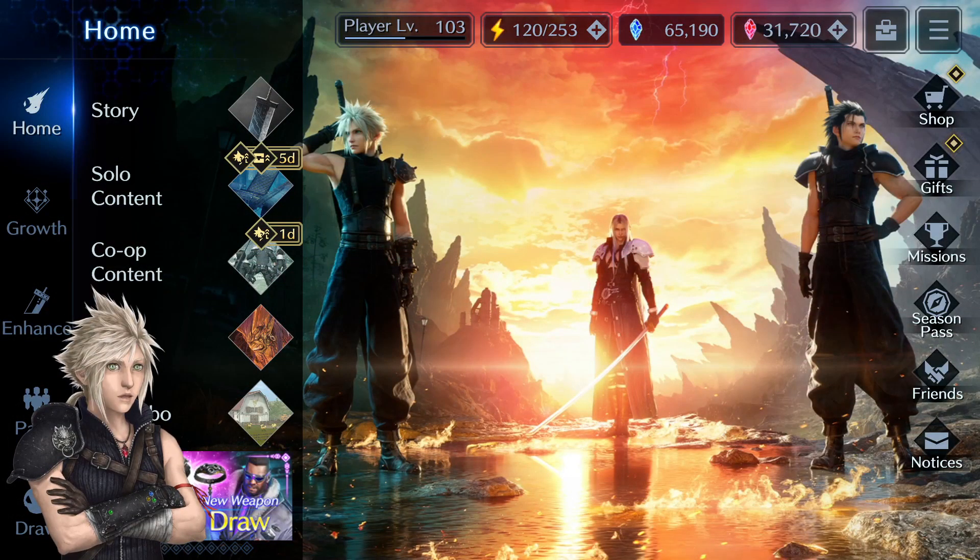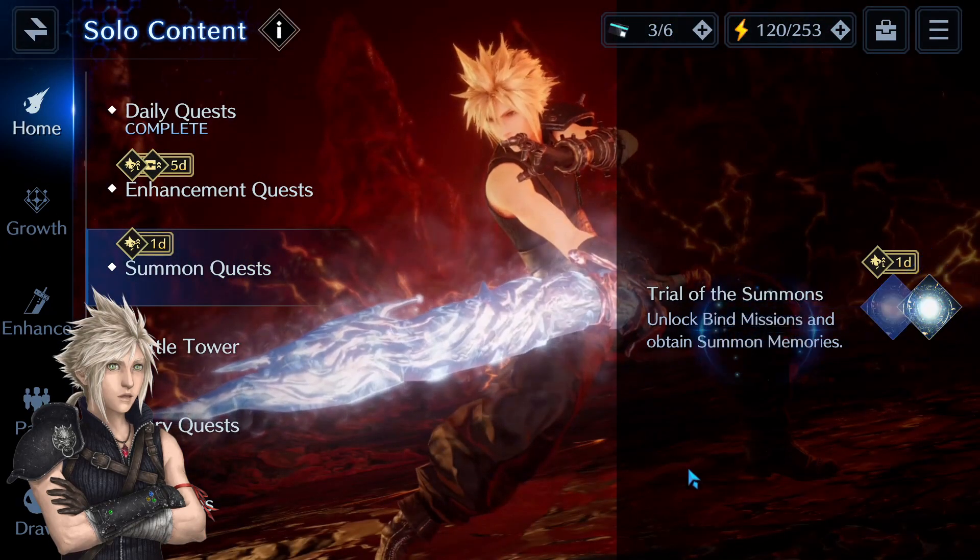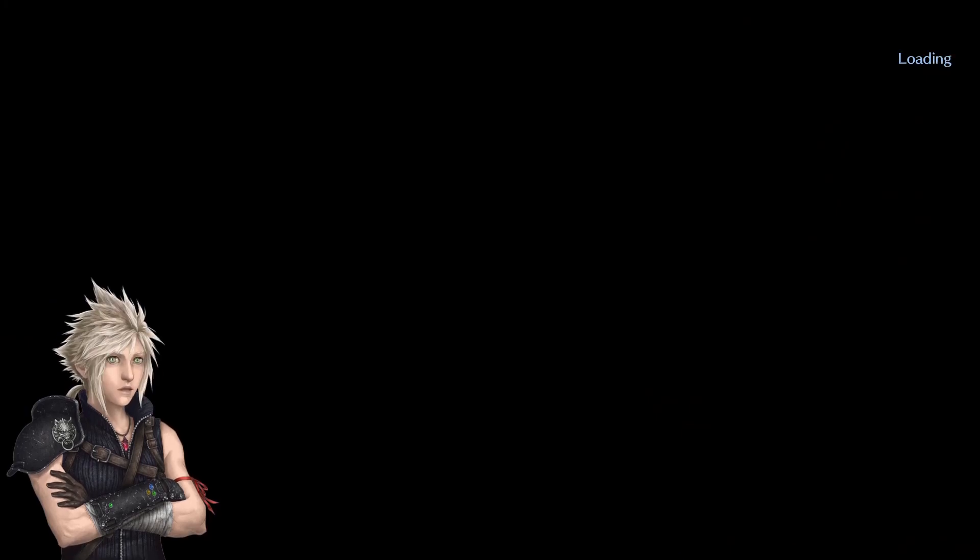Hello, I am EndlessNess and welcome back to Final Fantasy 7 Ever Crisis. In this video I wanted to give you a guide for the Trial of Ifrit and Bahamut EX2. This battle has a recommended power of 260,000. I have to point out that while it is a guide, I can't really consider it a proper guide because it took me almost three weeks of adjustments on my team to be able to clear this battle.